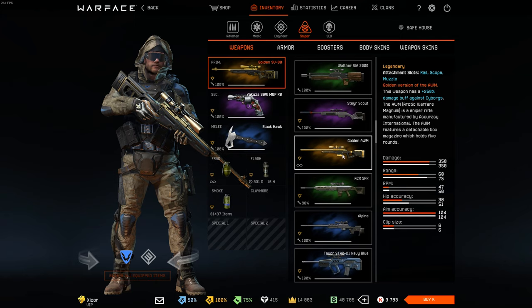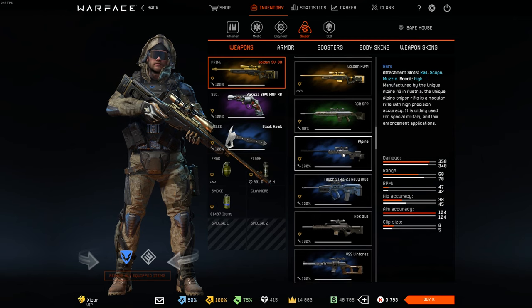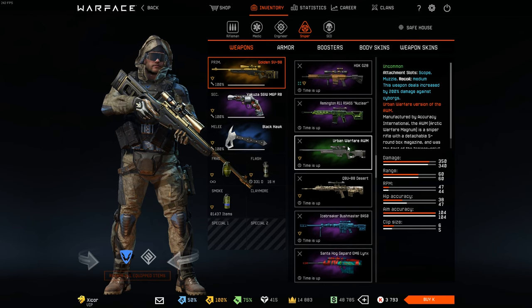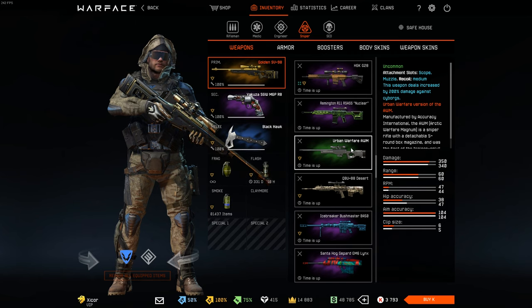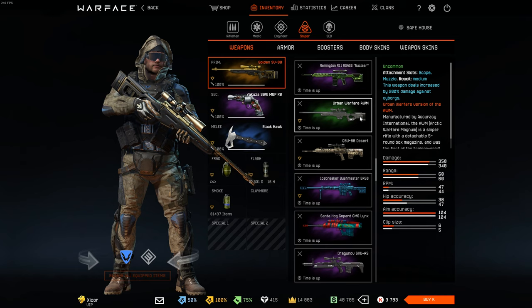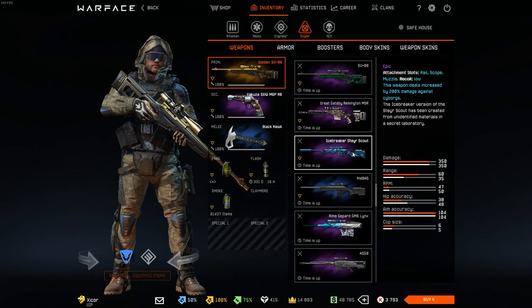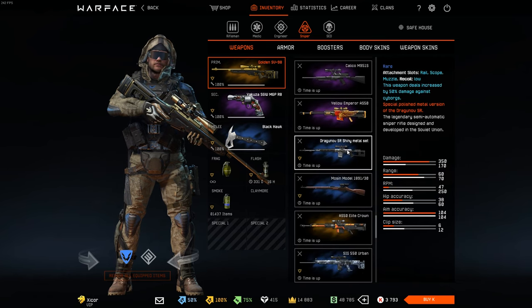Then we have these typical ones. Gold AWM — I think I got this when things were still permanent, because I don't think the gold AWM is an exception to that change they made. And here, another version of the AWM which for some reason was way worse — and this was before the AWM became what it is today. Back in the day, the AWM used to be the meta sniper. So it was pretty weird that they released a nerfed skin version of it. Some of the choices they made back in the day were very questionable.